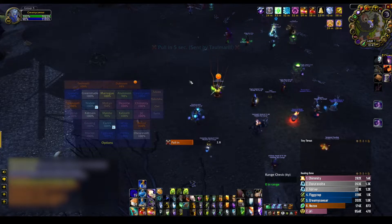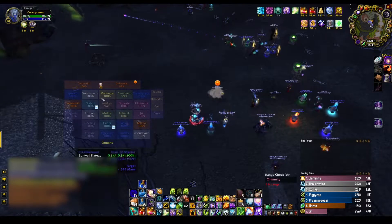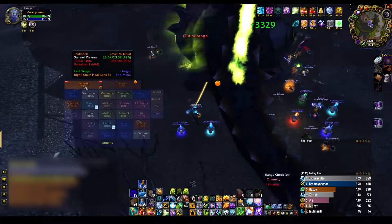We get into our positions again — healers fanned out right behind the tank on their side, so tank healers can hit both tanks and the other healers can hit raid and burn victims.